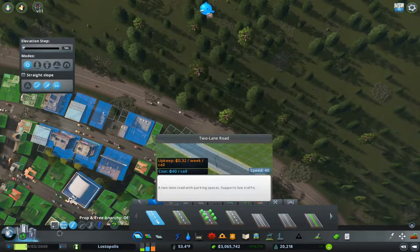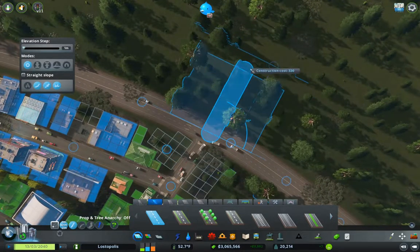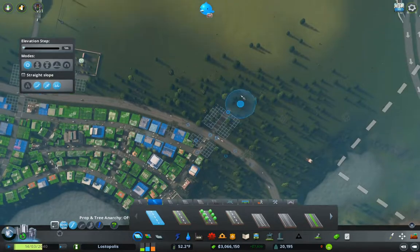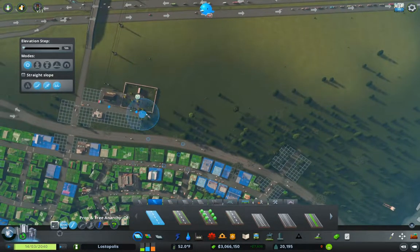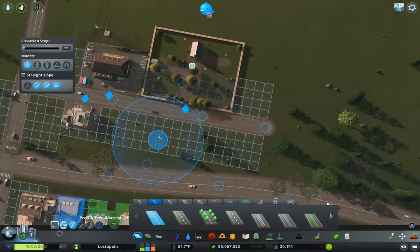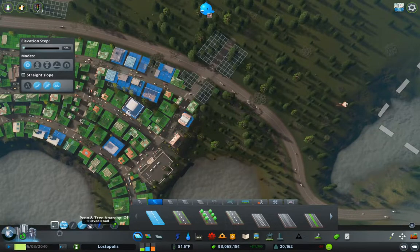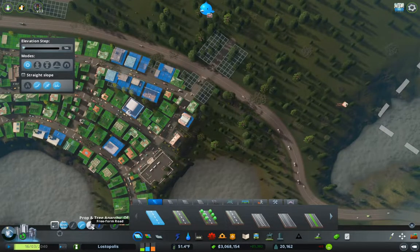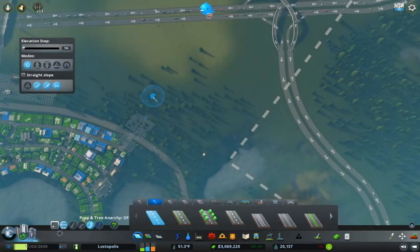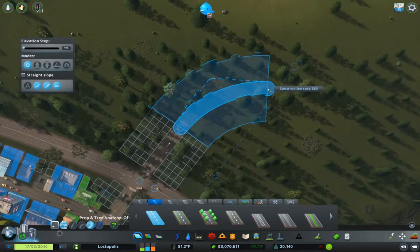So we're going to grab our trusty two-lane road and bring it out kind of straight here — that gets us an entry point. We'll also come in off of here as well, extend that out just a little bit. These are our entry points into the area. Now I'm going to change this to freeform and run some skeletal road structure here.